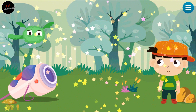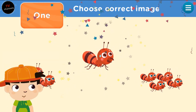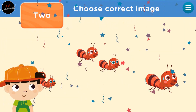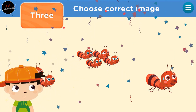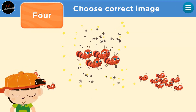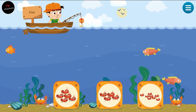Very nice. Seven. Choose the image that illustrates one. Awesome. Touch on the image that shows two. Two. Very good. Choose the image that illustrates three. Well done! Choose the picture that shows four. Pull up the box that shows five.